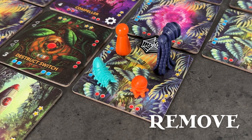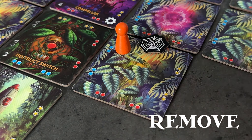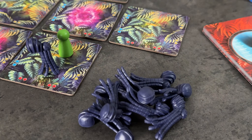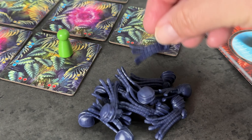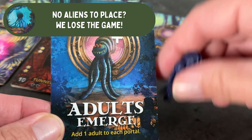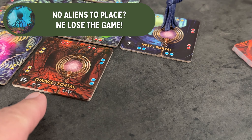Using the Remove action, a player may remove one adult, one hatchling, one egg, or one web from their tile. Return the alien to the supply near the board when you do this. You'll want to do this often, because if a threat card ever asks us to place an alien or web token and there are none in the supply, we immediately lose the game.